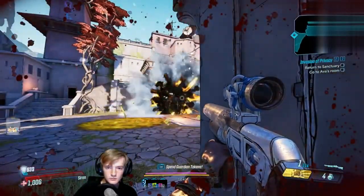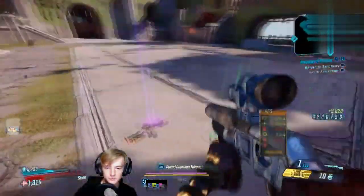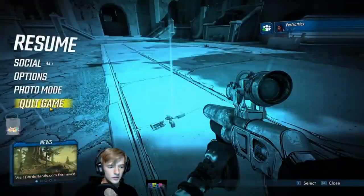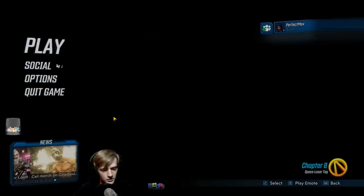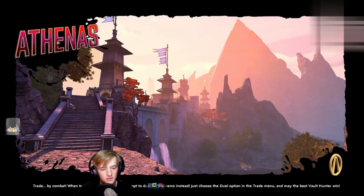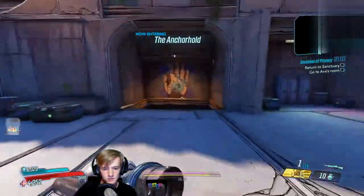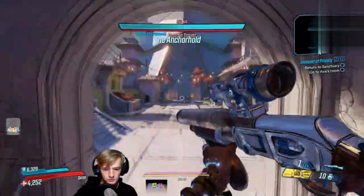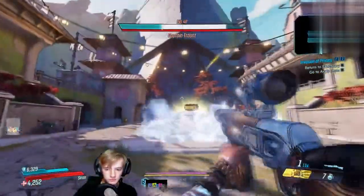I'm going there and you can just rinse and repeat on Traunt, the boss, in order to get in there. All I did was go back and do the quest for Ava to kill Private Beans. Once I'd done that, I went straight to the temple where there is a Digistruct respawner. I activated it, went into the Traunt fight, killed him, saved and quit, reloaded at the respawn, and just rinse and repeat over and over again.